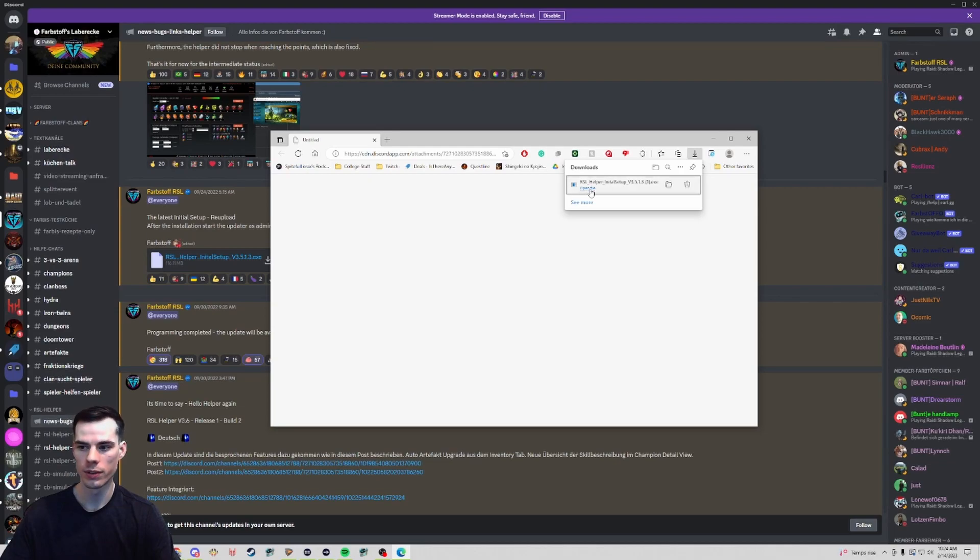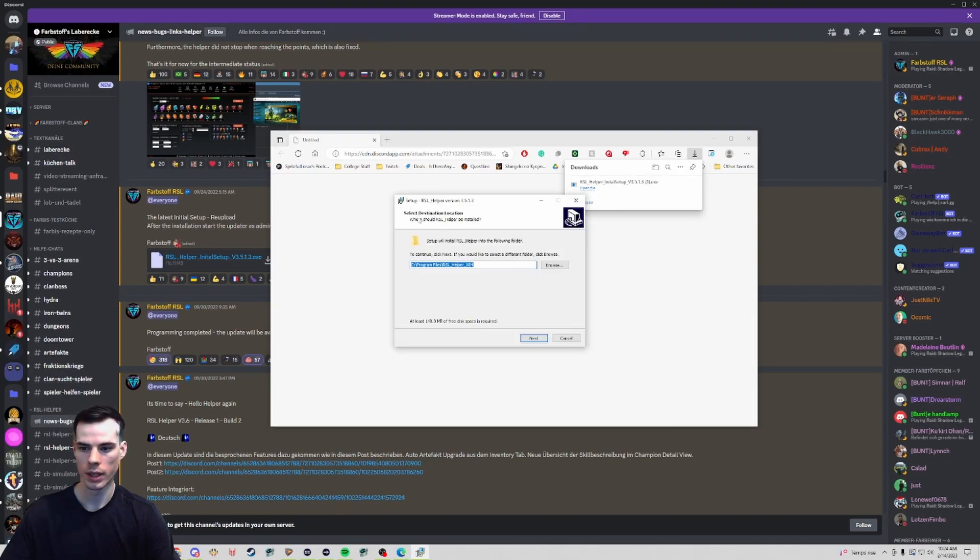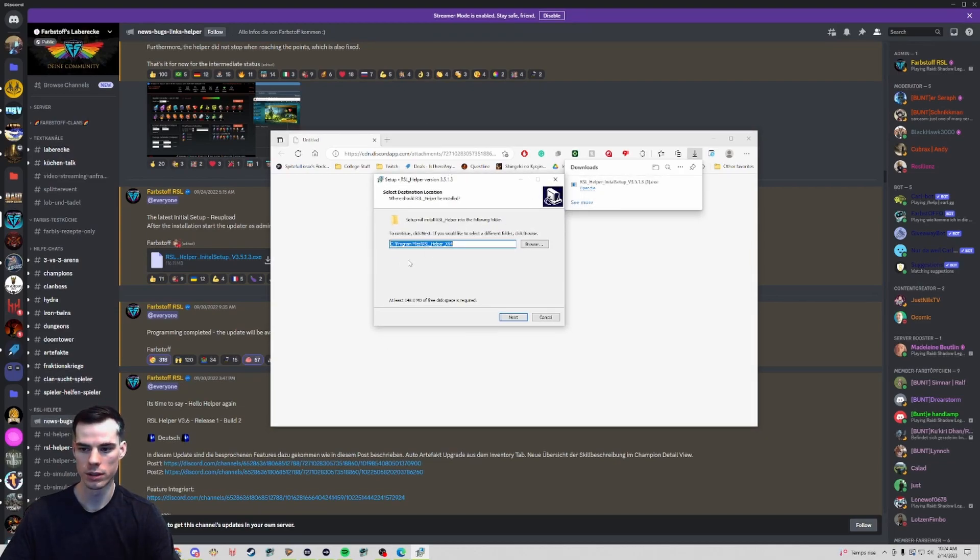Once your download is finished, you can click open file and it'll pull up the installation. I'm just going to click next. It says I already have a file — I tried to uninstall it but not all of the files went. I'm just going to click yes, next, and then install.